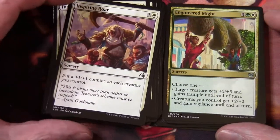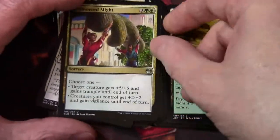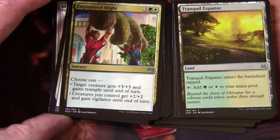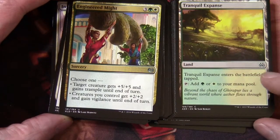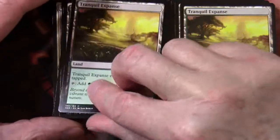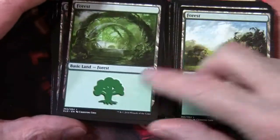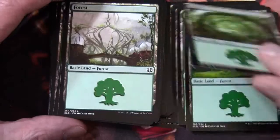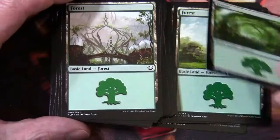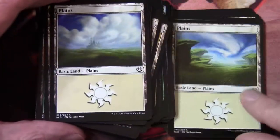Engineered Might is three generic, green, white — a modal sorcery. The non-basic lands enter the battlefield tapped and tap for green or white mana — there are four of those. The rest of the mana base features artwork from the Kaladesh set. So there we have the deck — cards either having revolt triggers, caring about +1/+1 counters, or a bit of both, with not all cards overlapping both themes.